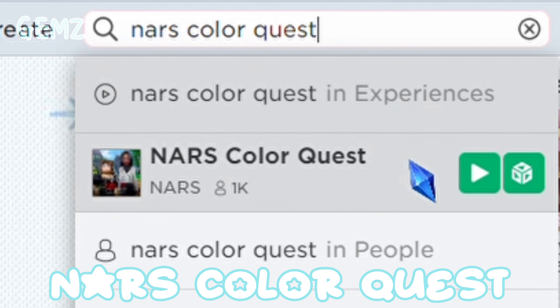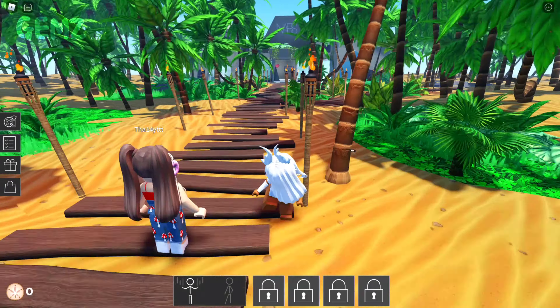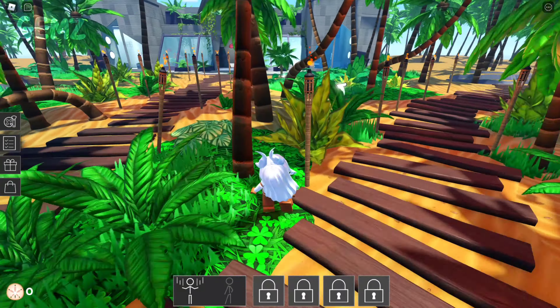Search up NARS Color Quest, then enter the game. Once you're in the game, follow the white arrows to show you where to go.